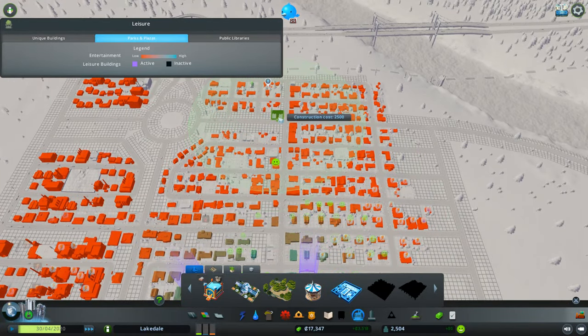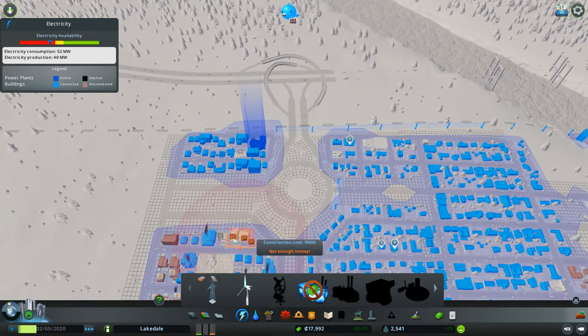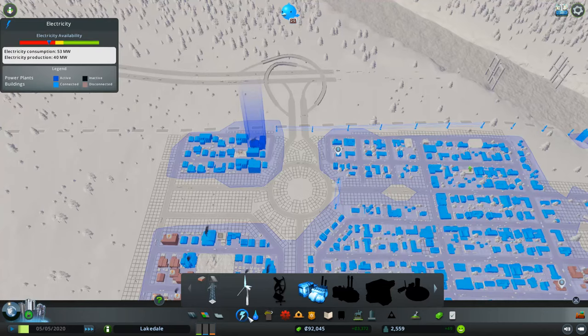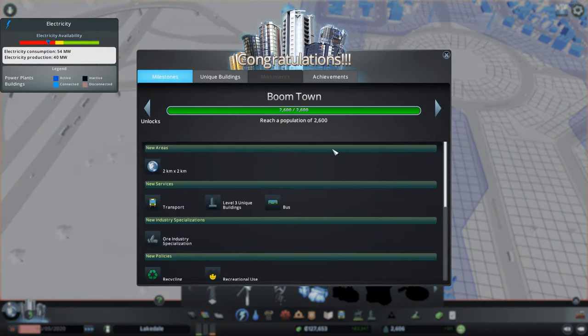We're running out of power too. We're gonna have to get a loan - we'll take a loan, pay that loan and take it again. Put in another coal power plant. Oh, we got Boomtown now - good, I like it!